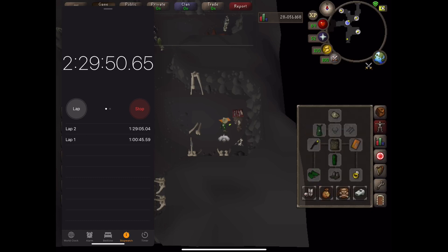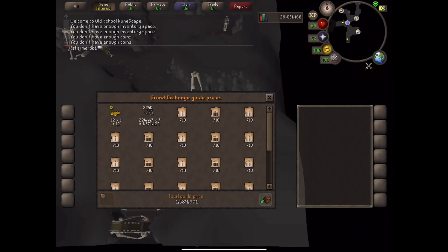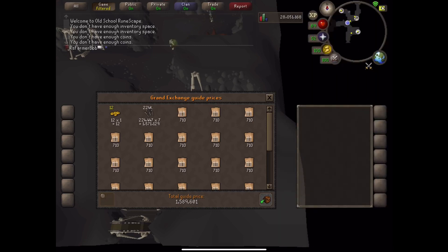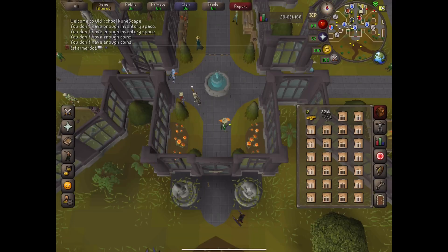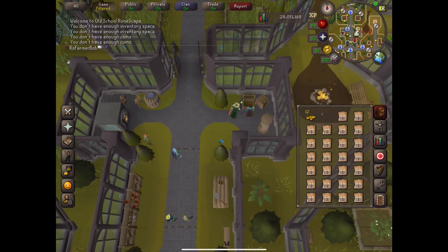Let's do a price check. Comes out to 1.5 million, 800. So 1,589,601 GP that I started out with. Almost 1.6 mil from 1 million in two hours and 29 minutes — definitely not worth it. But now I should be set for, I don't know, maybe five levels? Will this get me to 80 range? I've never done this, especially with my gear. Let's teleport to our place of solitude — aka Hardcore Central — and do some farming.